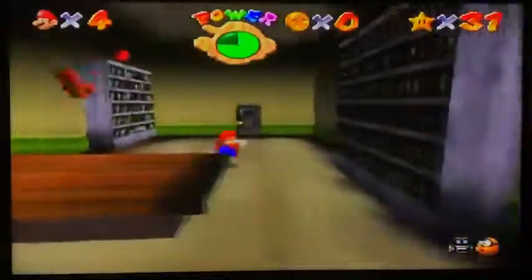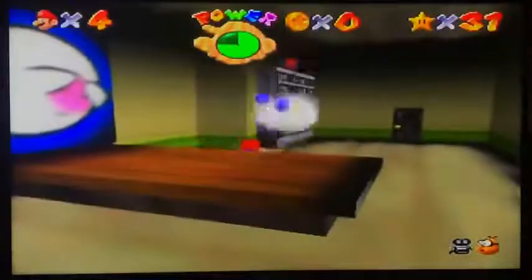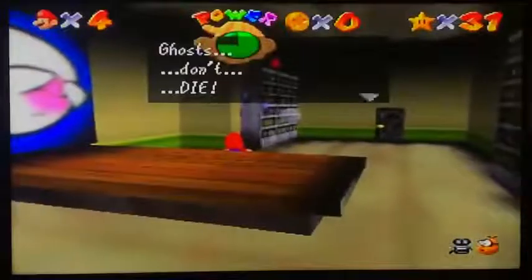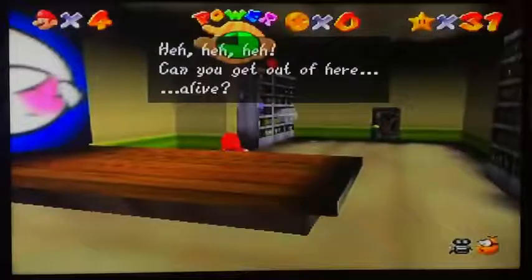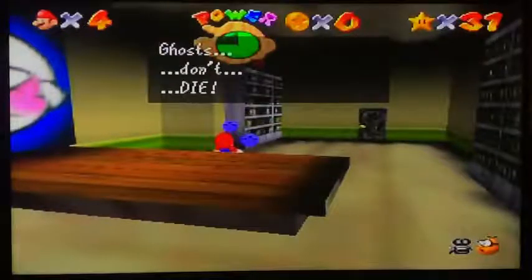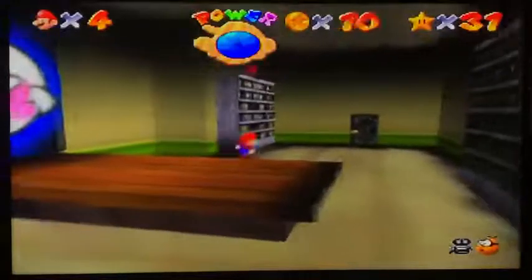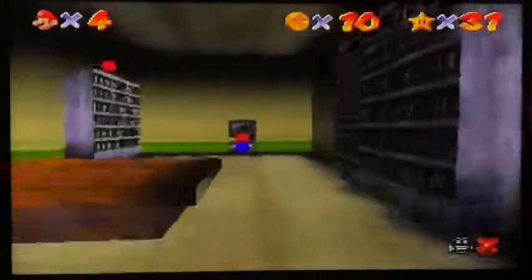Watch out for those chairs — oh, there's one. The in-game text reads: 'Ghosts. Don't die. He he he. Can you get out of here alive?' All right, I'm not going to read that again. I thought that was going to say something different.